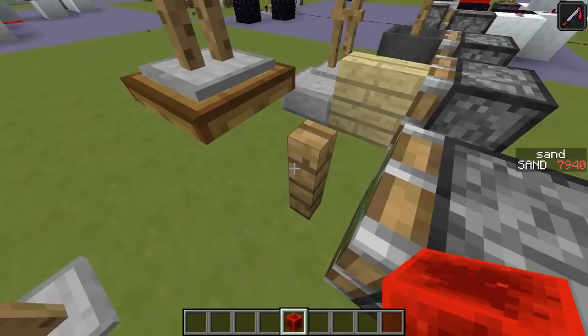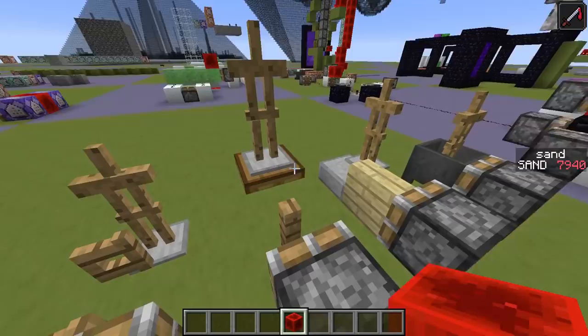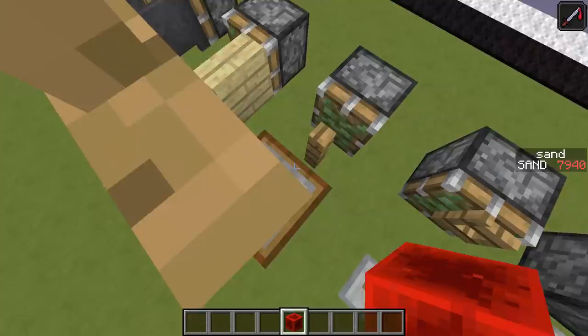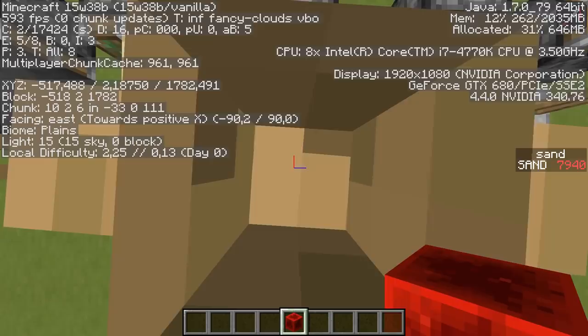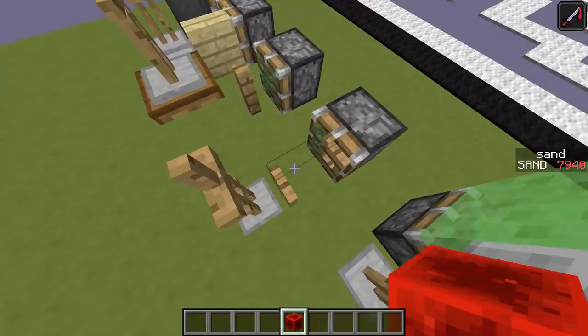For example, a fence is 1.5 blocks tall, so if I stand on top of it I'm at Y2.5. So when it pushes, it should push with a hitbox of Y up to 2.5, and it should also push here where the hitbox is a bit lower at Y2.18. That's not the case, so you can see the armor stand doesn't get pushed — but it should.